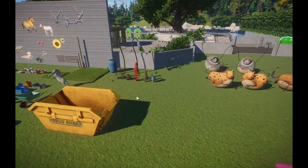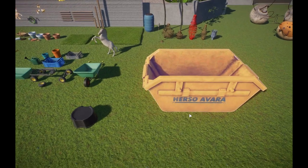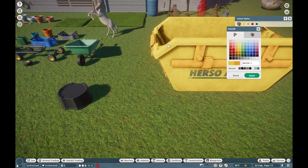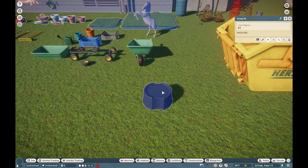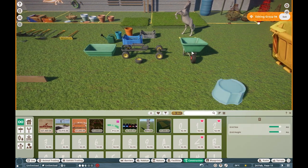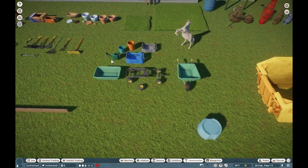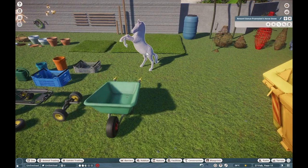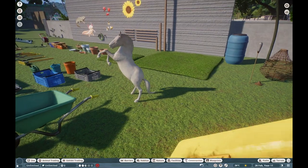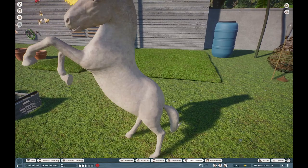Moving on through here, we have a lot more props to look at. We can look at our utilities first. We do have this conservation waste bin, which is recolorable. We have the water butt base — recolorable. Every single prop in this vicinity is recolorable, which is great. We also have the new reward statue, which is just a nice classic horse statue — obviously it's supposed to be the Przewalski's wild horse, but you guys can use it just as a normal horse statue or even a zebra.